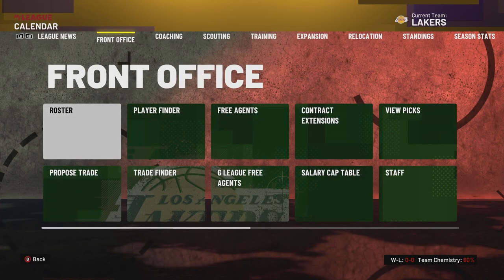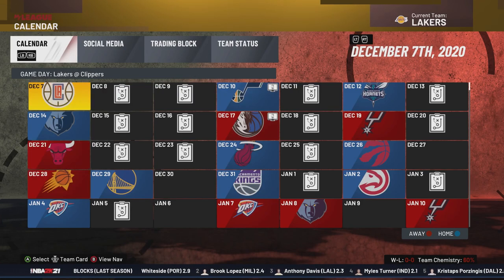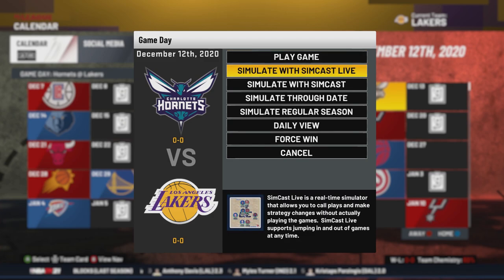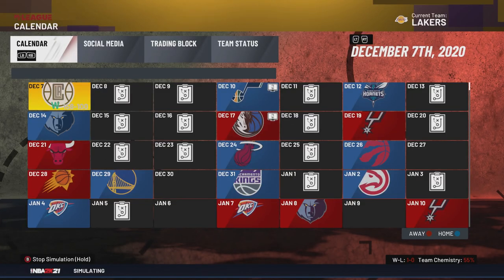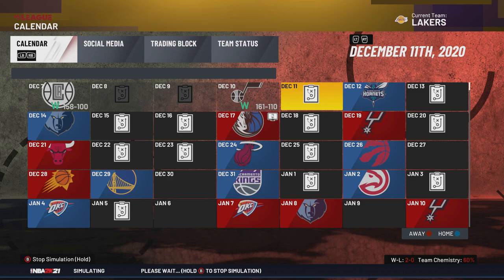Premier recommends playing the easier team, so that's what we're going to do. We're going to simulate with SimCast Live — just do auto. We beat the Clippers by 58, so we're probably going to beat the Jazz by a ton.